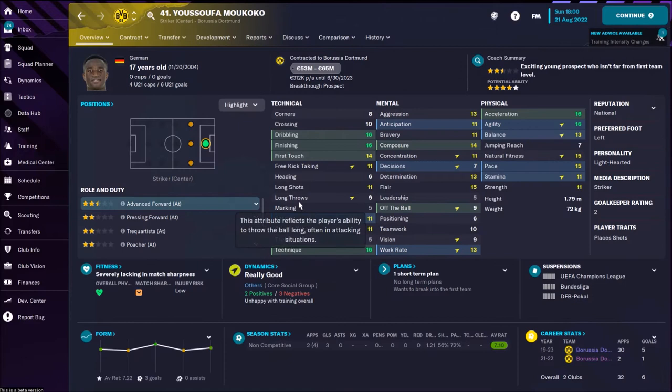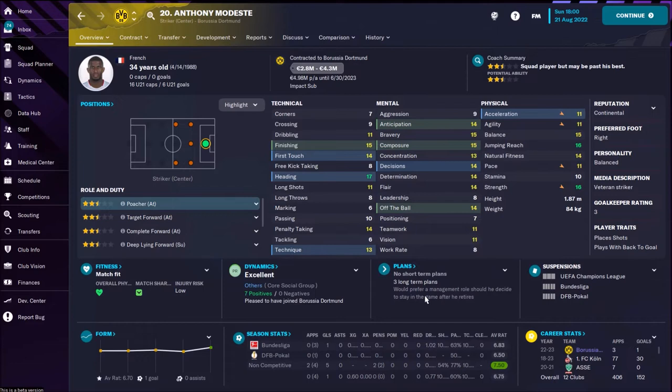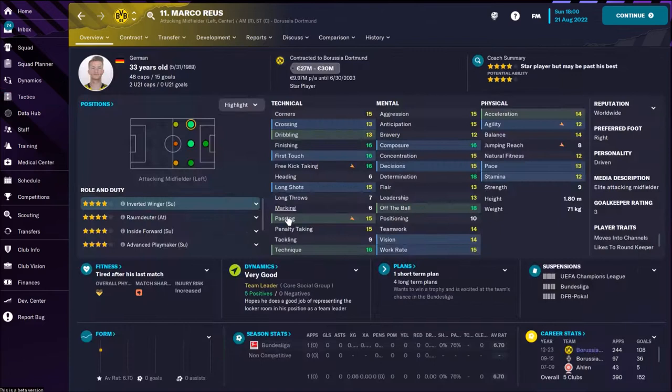In attack, as advanced forward, is playing Yusufa Moukoko. He's only 17 years old and he's the future of Borussia Dortmund and one of the best wunderkinds in FM 2023 — already classy dribbling, finishing technique, and speed. Also in real life, Anthony Modeste is playing as a striker in some games. He's scored a couple of goals and he's not bad, but in FM I would not use him as a first option.